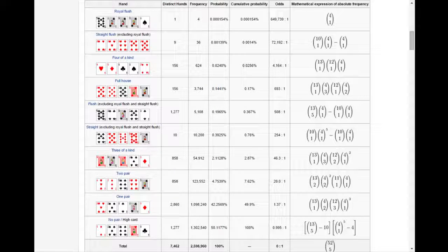Ace, deuce, 3, 4, 5 — a 5 high straight. And ace can be used as a 1, the low end of a straight, or can be used as the highest end of a straight. So that would be 10, jack, queen, king, ace — the ace high straight. Straights beat all three of a kinds or worse.